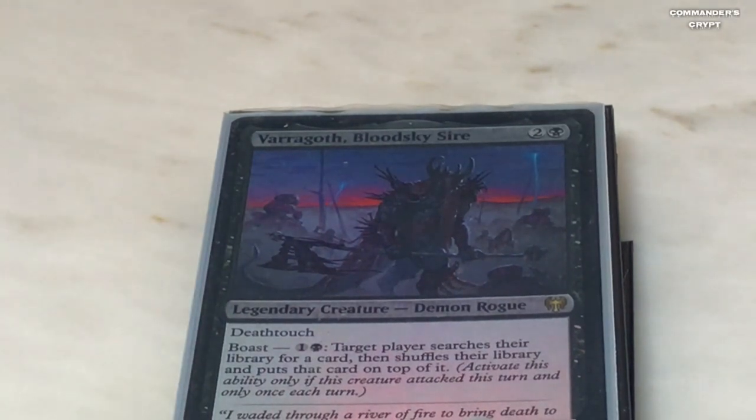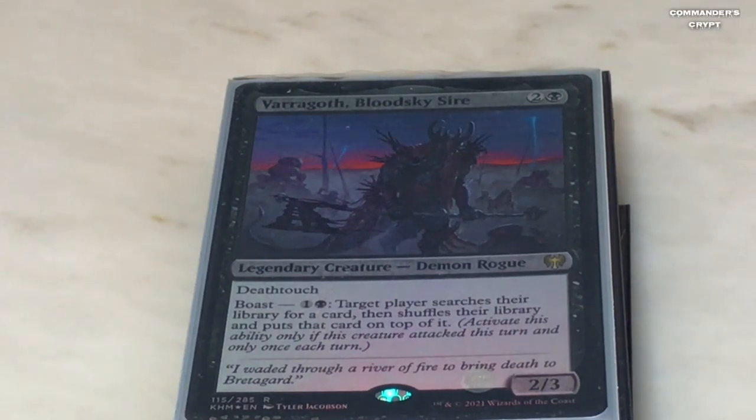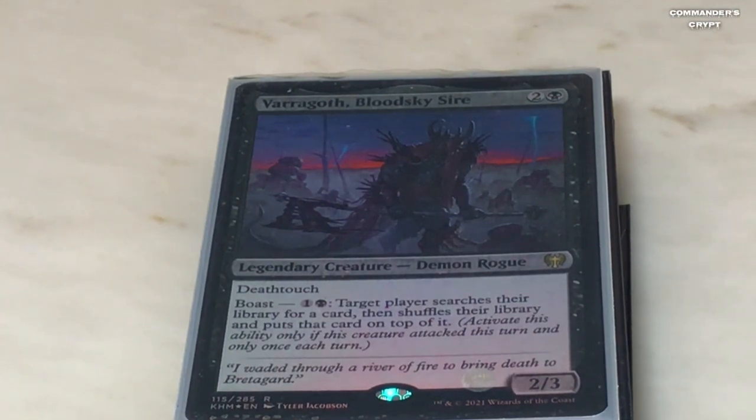Varragoth Blood Sky Sire — I think this guy works really well in this deck. I actually replaced Esper Sentinel with him. Esper Sentinel draws you a bunch of cards but is pricey at $25; you could get Varragoth for just a couple of dollars. He has attack triggers Isshin can double. He's one black, two colorless — a legendary demon rogue with deathtouch. Boast: one black, one colorless — target player searches their library for a card, shuffles, and puts that card on top. With Isshin's ability you should be able to tutor up two cards and put them on top of your library — in some ways better than Esper Sentinel and much cheaper.